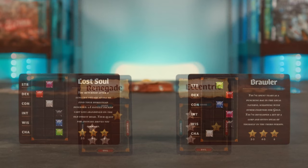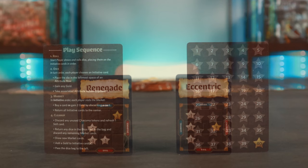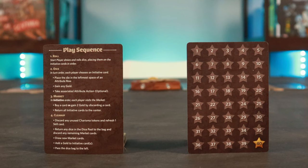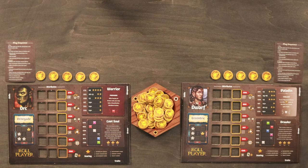Each player is then dealt one alignment card. These track your character's shifting moral perspectives. On your card you'll find the alignment title, your alignment starting position, and the alignment grid — showing the nine possible positions of the tracking token and the effect on your reputation as your character leans towards good or evil and towards lawful and chaotic. At the end of the game, you'll gain or lose reputation stars based on the position of the tracking token. Each player is also given a player aid. Each player places their backstory and alignment cards on their character sheet, their player aid off to the side, and takes two tracking cubes matching their class color — placing one on the center of their alignment card and the other on their class card.